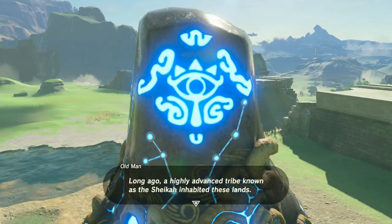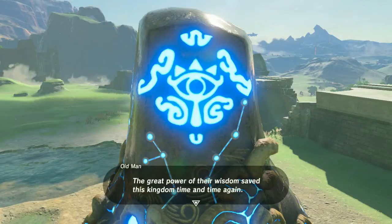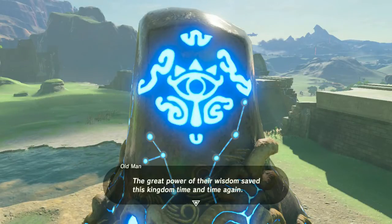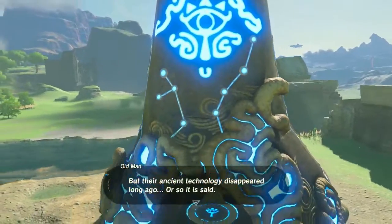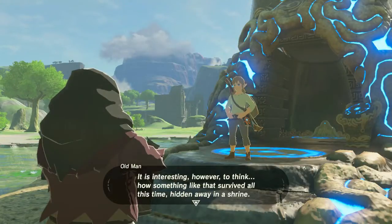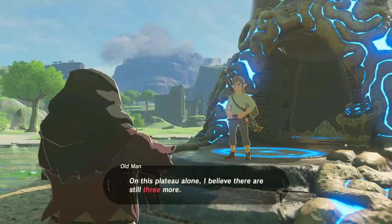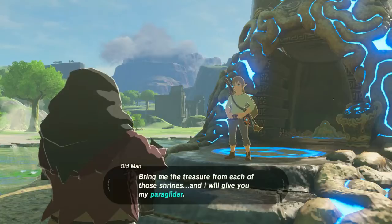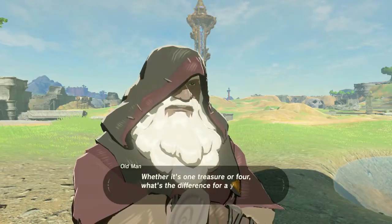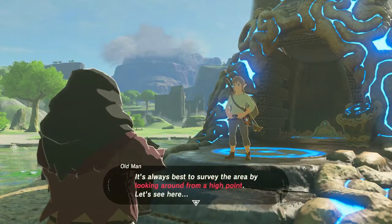I'm gonna re-up the social on this just because hey, this is a good game and I want people to sit and enjoy it. So their ancient technology disappeared — the Sheikah. How something like that survived all this time hidden in a shrine — a shrine that was no more than 20 minutes away from where I was that I did not go to. So we need to go to each shrine, he'll give us the paraglider, but in the process we're going to get basically all of our powers, which are really, really cool.